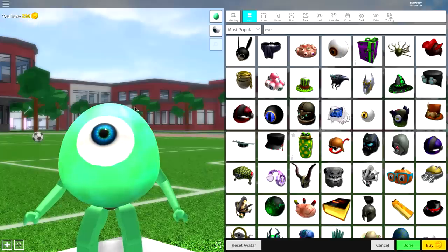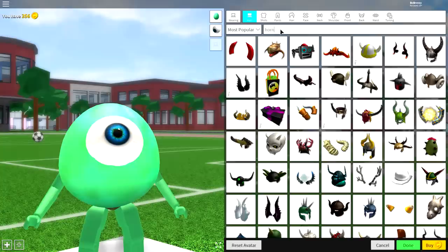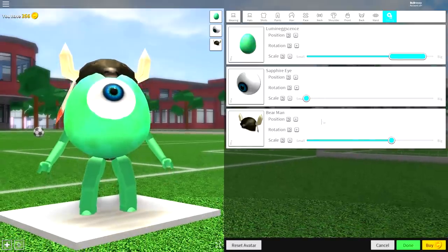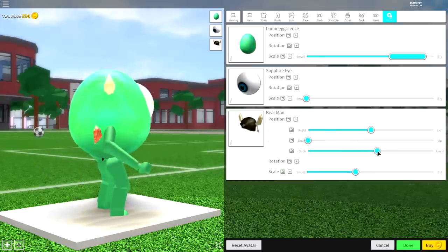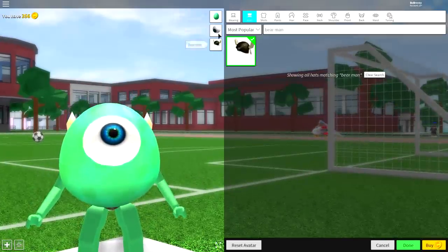Now you need to equip something to give you horns, because Mike Wazowski has horns. Simply search 'horn' — we're going with the Bear Man, so you can also just search 'bear man' and it's the only option available. Click tuning, make it smaller, open the position, bring it down, and you pretty much have the result you want. If needed, bring it to the front a bit more — if it's looking like this, you've done a good job.